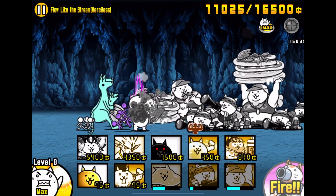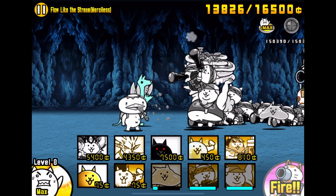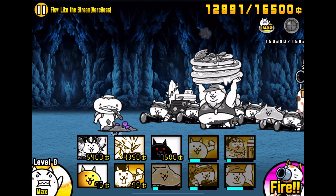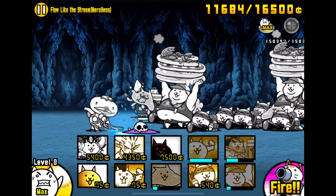You still need a lot of treasures though, because you don't want the scissorus to be too strong. Also, the higher level your units are, the easier this becomes, because you can kill Kappa faster and you can kill scissorus faster.